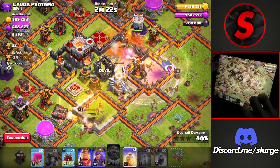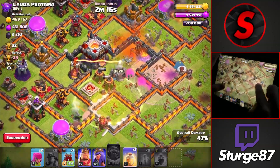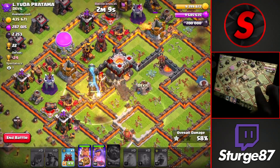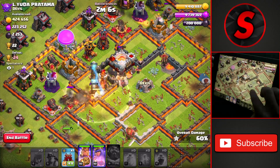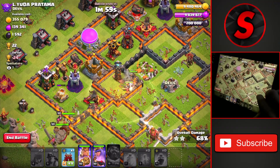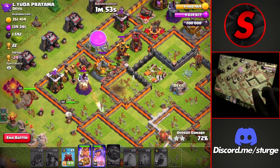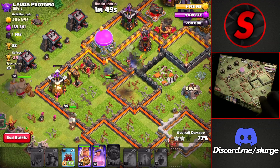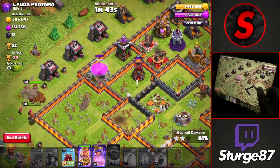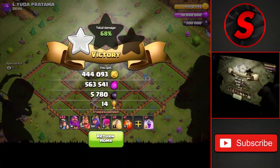I don't use the Clan Castle for this one because you rarely need it for these attacks. We're getting very close to the town hall — I drop the heroes towards the bottom right as we hit 50% for the first star. The last heal spell goes towards the left side as the miners take down the town hall for the second star. Giant bomb goes off but it's not too much of an issue since the miners are spread out, and with a minute and 50 seconds left there's plenty of time to clear for the easy three-star.